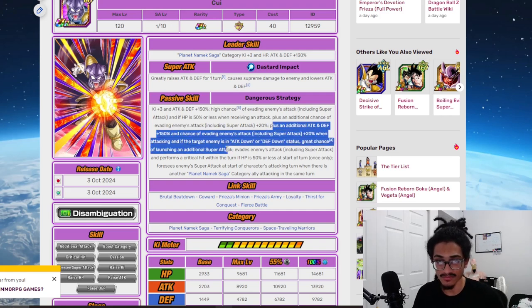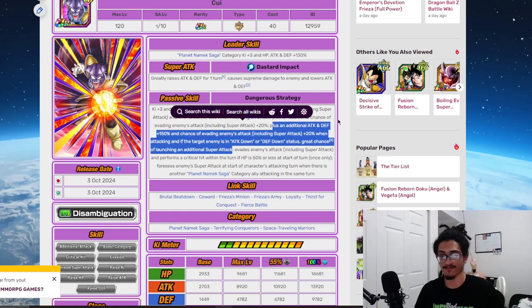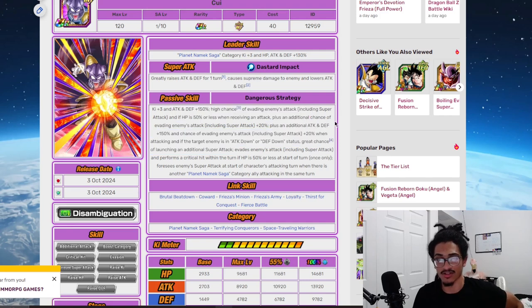When this card is attacking he gets that free additional 20% chance to dodge. If you're at the 50% or less HP threshold when you receive an attack, this card can get to a 90% chance to dodge. If you don't fall below that threshold, you're still going to have a 70% chance to dodge.